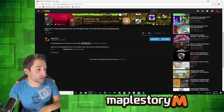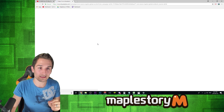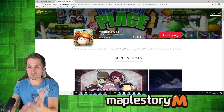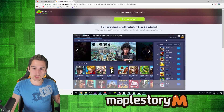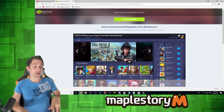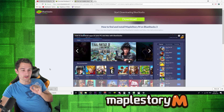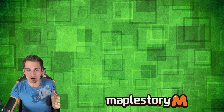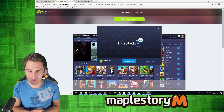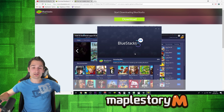Start off by going to the description below this video. It should say 'Install MapleStory M and play it on your PC/Mac with this link.' Go ahead and click on that link — it's going to bring you to a place where BlueStacks is prompting you to download. Click the red download button, then it'll bring you to another page where you click the green download button. BlueStacks is downloading right here. Once that download completes, go ahead and click on it, open, and click Install Now. It's going to run the BlueStacks installation, extract all the files, and install them. This may take a minute or two.